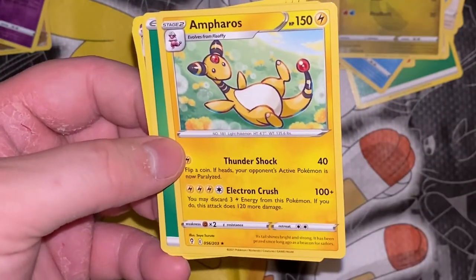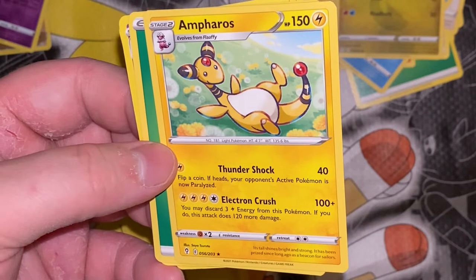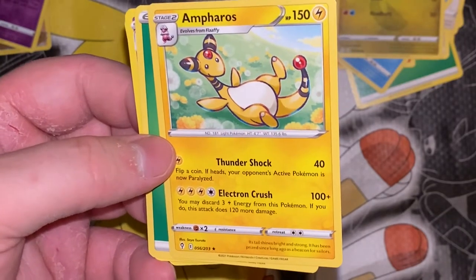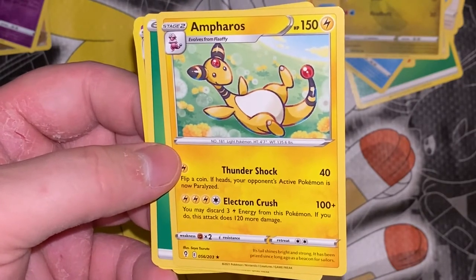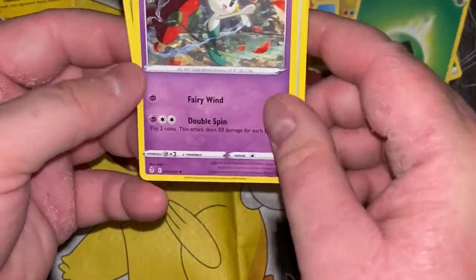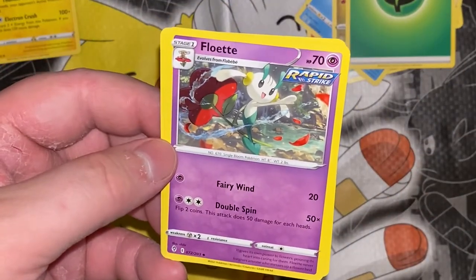This is the third stage — that's good. It's like the first form kind of sucks, the second form sucks, and then Luxray is like, oh damn boy. Flabébé — single bloom Pokemon. Double Spin can do 100 potentially. It gives its own power to flowers, pouring its heart into caring for them. Flabébé never forgives anyone who messes up a flower — that's a weird thing to hold a grudge for.